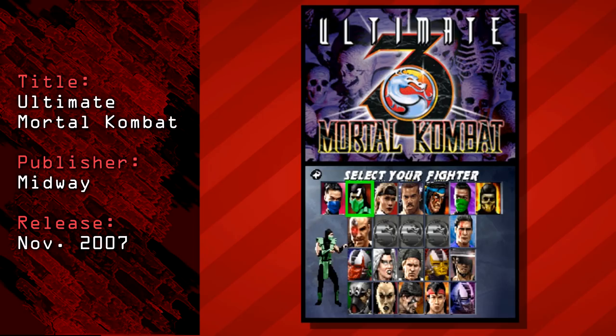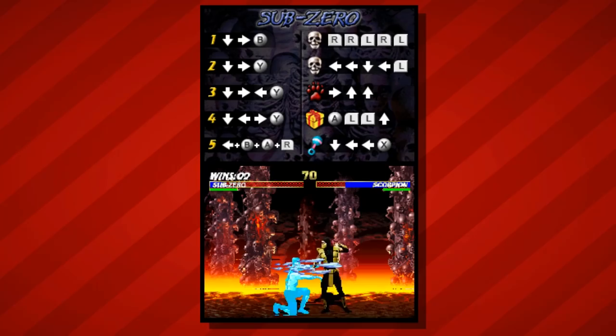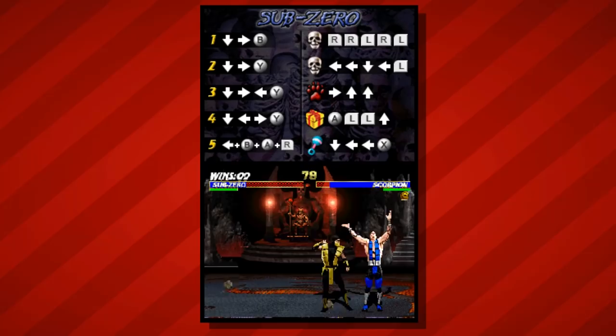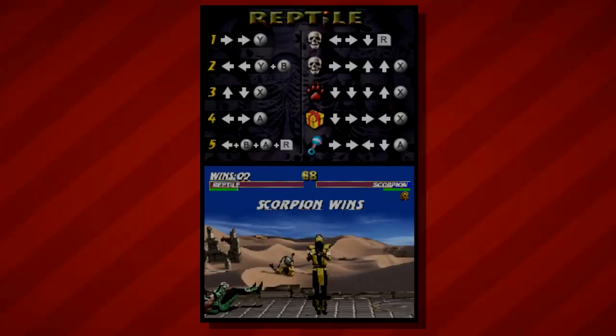Next up on the list is Ultimate Mortal Kombat. This is a handheld port of Ultimate Mortal Kombat 3, which was released in arcades back in 1995. The M rating should be no surprise here — Mortal Kombat is a series which prides itself on over-the-top, hyper-gory combat and finishing moves. Much like Resident Evil Deadly Silence, this one's a what-you-see-is-what-you-get type deal. If you're a fan of the series, this iteration is a fine way to play Mortal Kombat. This port also includes the Puzzle Kombat minigame, which debuted with Mortal Kombat Deception.